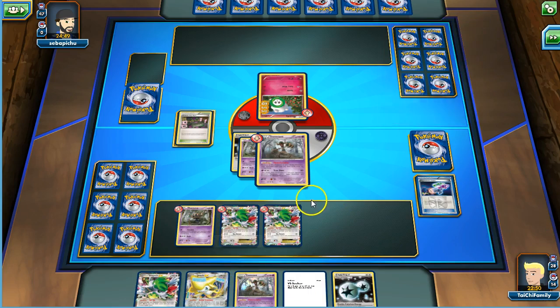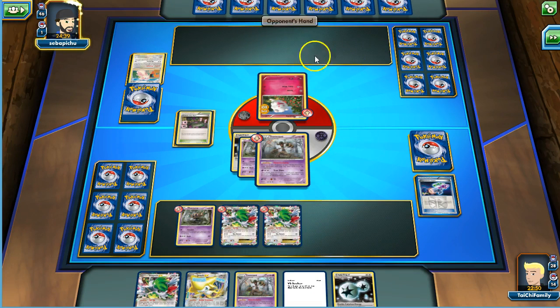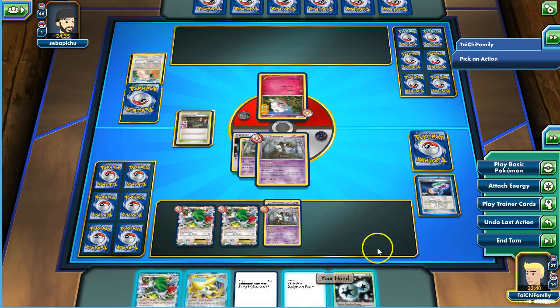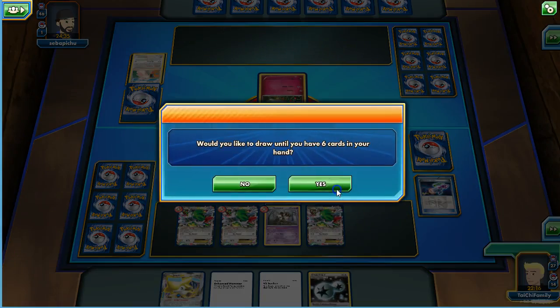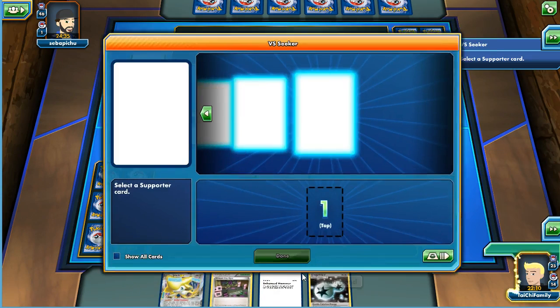We'll have a backup Trevenant ready to go next turn. We have VS Seeker so we can grab what we need. This looks like a Flareon deck, which we should be able to handle. We'll play the Trevenant so we get that going — he didn't have any energy. He's got six cards in hand. I really want to get the Mystery Energy. Let's play the Shaman down for two more. Good — we got the Mystery Energy! At this point I think this is game actually.